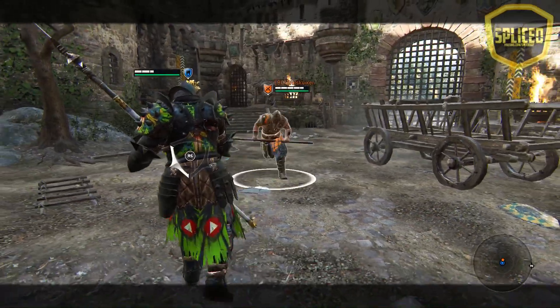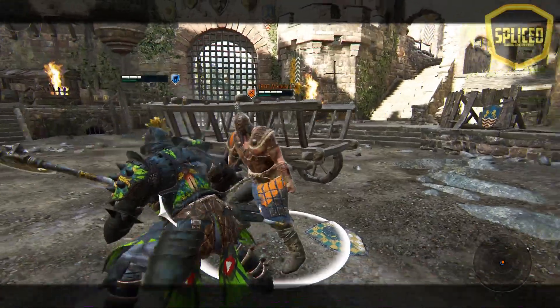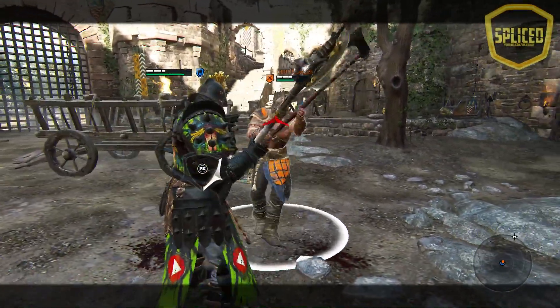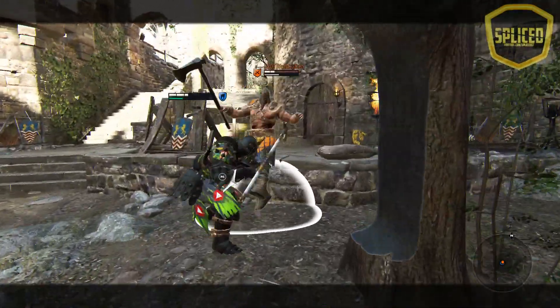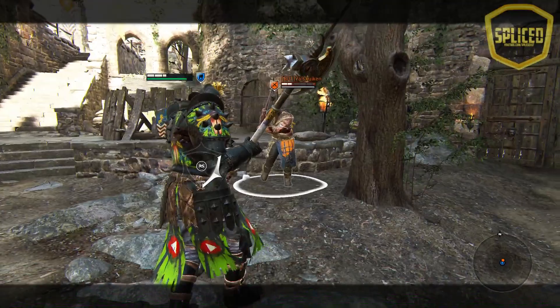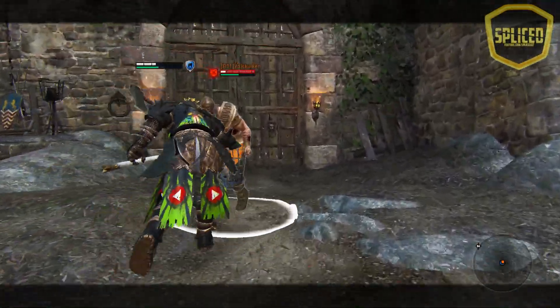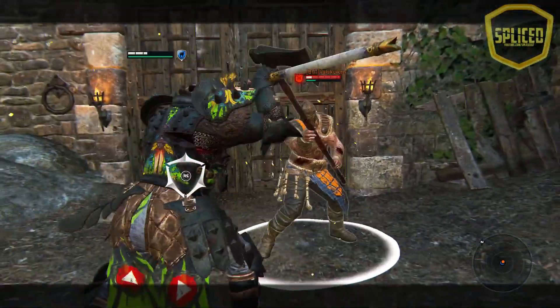And finally we have the impaling riposte counter. This has been changed so now you get a guaranteed impale when you parry your opponent, and you can knock them into a wall, guaranteeing you a heavy of your choice from the side or the top, and then following up with any combo you want after that. Keep in mind though, in order to use this, you have to have a lot of stamina, as it uses up 75% of your stamina just to impale them into a wall.